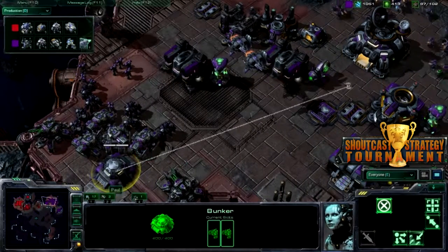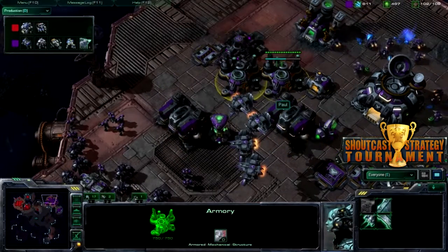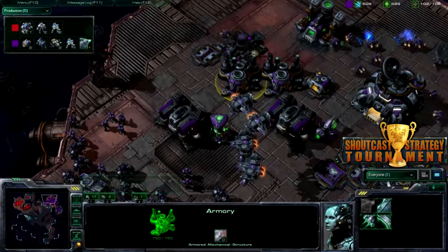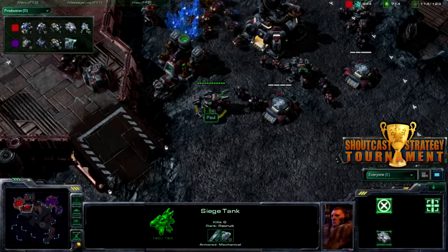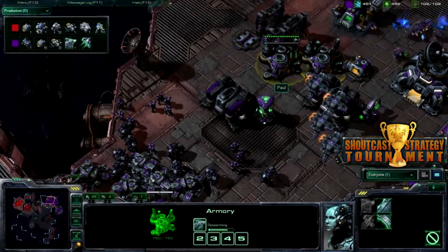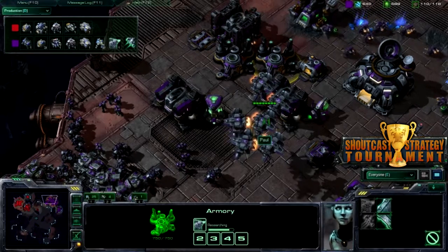Paul completely losing air superiority by taking out that main command center — I don't know if that was really worth it, there weren't that many minerals left there anyway. Getting double armory so he can start getting double upgrades, maybe that will help him a lot. I don't think I've seen any upgrades come out of Red Paul at all — that could be a mistake and cost him a lot later. He's getting air weapons as well, so he's not just upgrading vehicles.